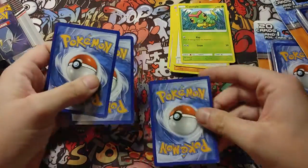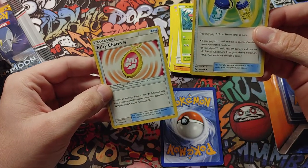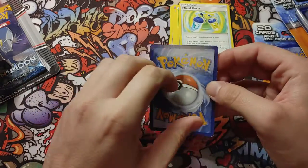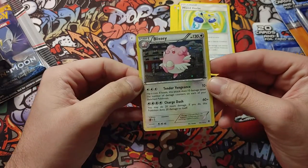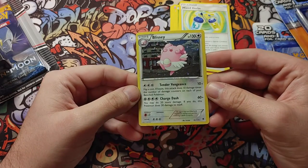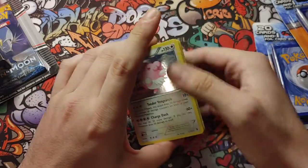Alright, and then we'll see what we get from the other three — might get something good. I think that's a holo. We got Mixed Herbs and Fairy Charm. Now this would be the holo — oh cool, we got a Blessie! Nice. Blessie, alright.